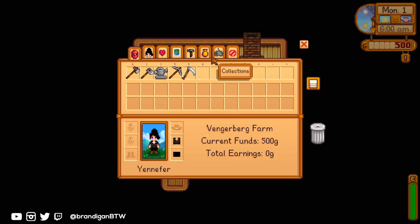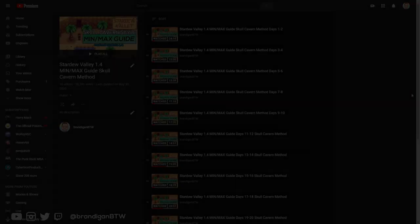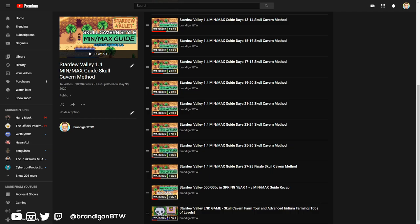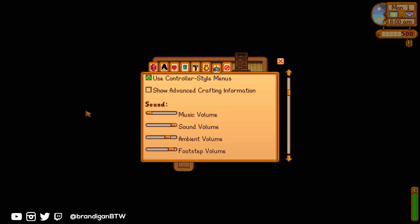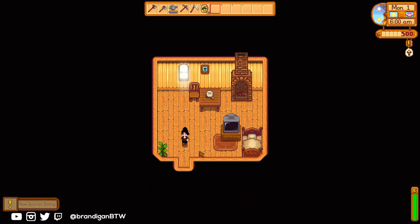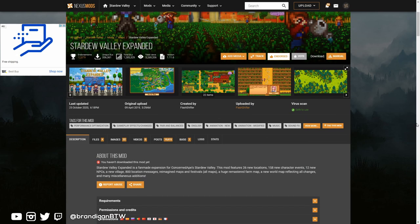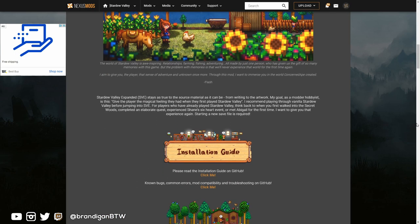So the plan today is to return to where this channel first began about 10 months ago. It all started with my min-max guide for spring using the Skull Cavern method. Today, I'll go over what it's like to min-max your first three days in Stardew, but there's a catch — I've finally installed the Stardew Valley Expanded mod. I'm going to try to snipe two birds with one stone.